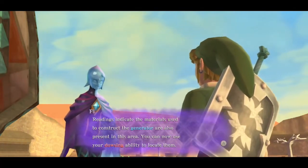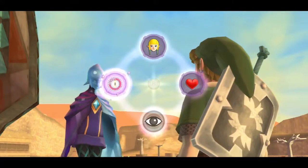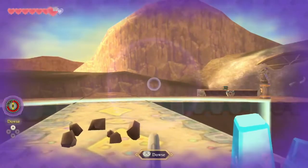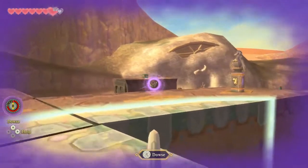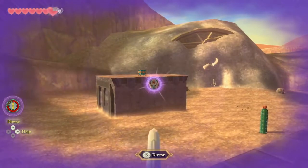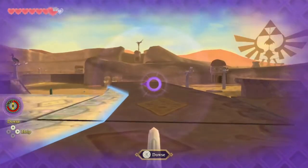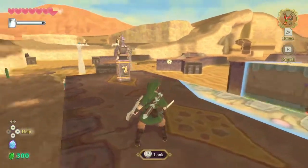Readings indicate that materials used to construct the generator are also present in this area. You can now use your dusting ability to locate them. It's pointing at that thing. There's the generator. There's that — okay!